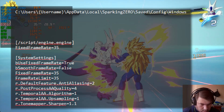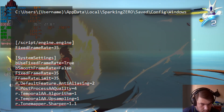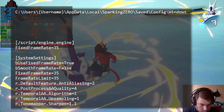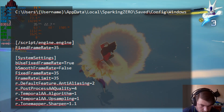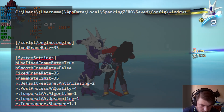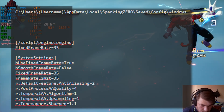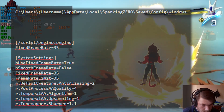Once you find the Sparking Zero folder, go to Saved > Config > Windows > Engine.ini. Scroll down — I'll post the code in the description. You want to set 'Fixed Frame Rate' to whatever fps your system can handle. If your system can't get above 80 fps, don't set it to 90 or 100 or it will slow down. Set it to something like 75 to 80 fps and it will actually give you more fps than 60.